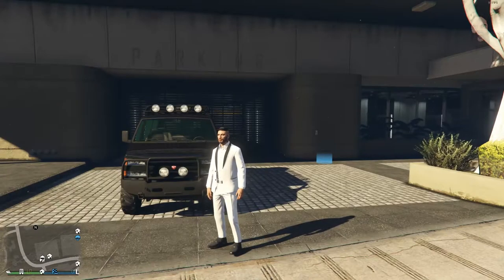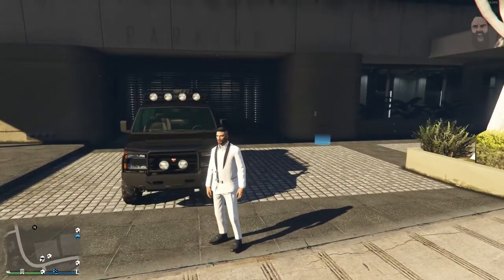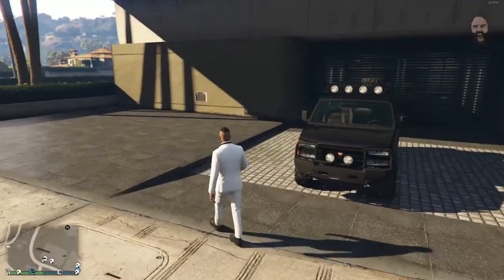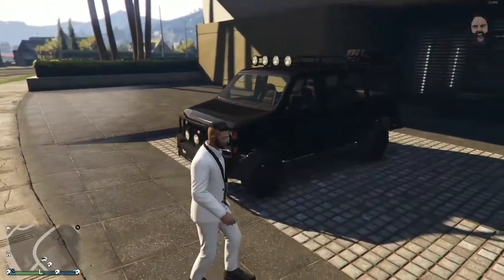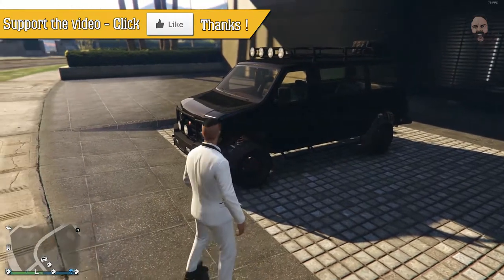Hello ladies and gentlemen, welcome — I hope you're well. Welcome to another GTA 5 video. Today we're looking at Finance & Felony's Bravado Rumpo Custom. It's probably the cheapest car you can actually buy within this DLC, and I'm hoping we can customize and upgrade it. Just looking at it, it's extremely customized already, so I'm hoping we can change quite a fair bit on it.